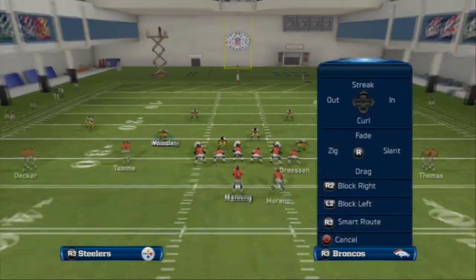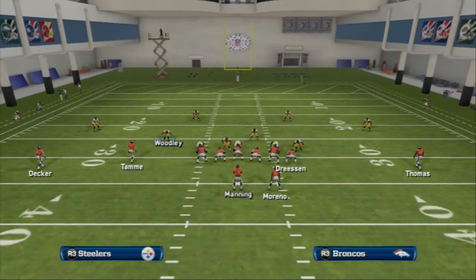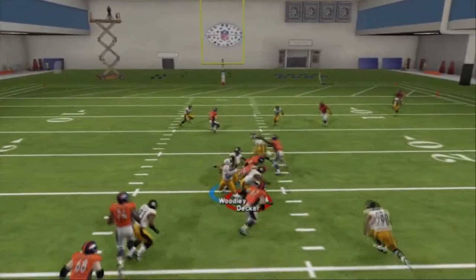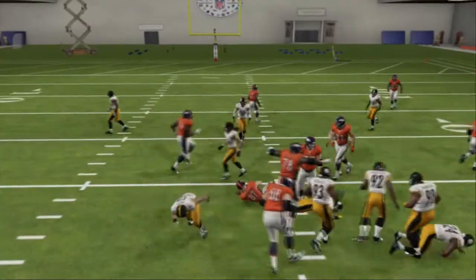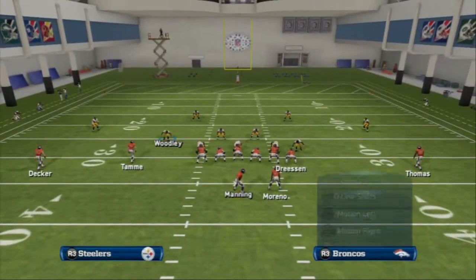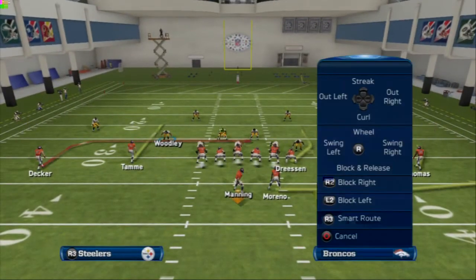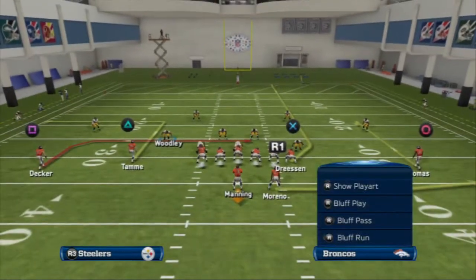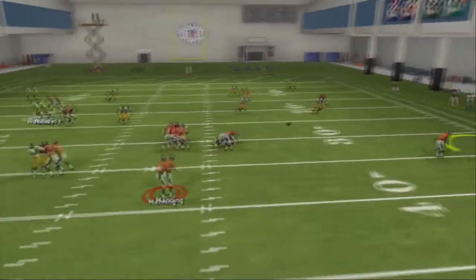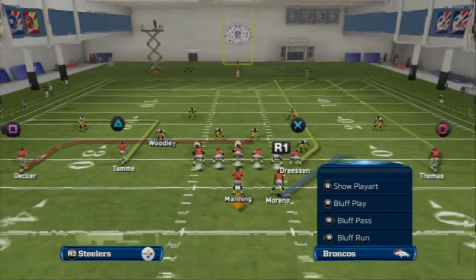Another thing we can do with this play is streak or curl Jacob Tammy to create a levels concept on the field. Levels is going to beat zone, and since cover 4 is designed not to give up the deep ball, we can easily throw that little delayed in route. Another concept for beating zone coverage out of this play is putting Noshar Moreno on a flat route or swing to the right, and then placing Demarius Thomas on a curl. That purple zone goes to the curl, so we can easily check down to the flat route for a quick 5 yards underneath.